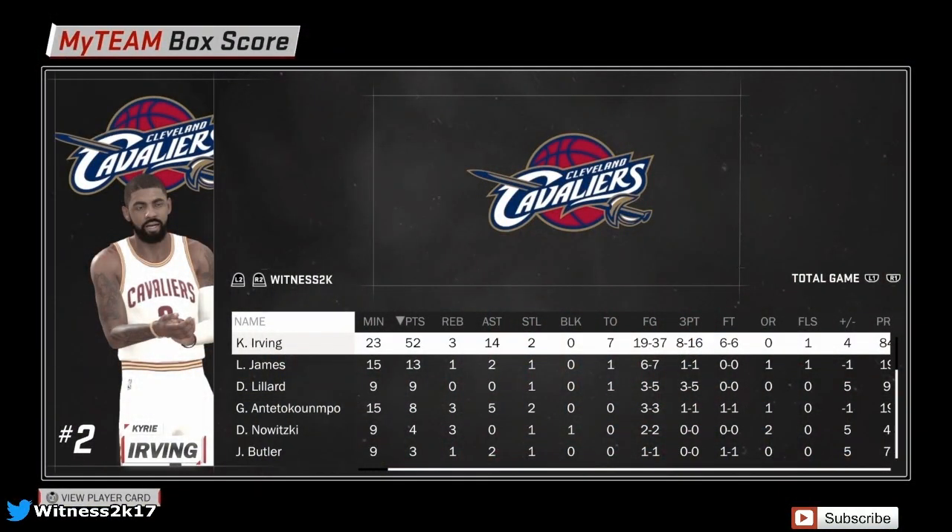So that is the game, guys. Kyrie Irving ended on 52 points, three rebounds, 14 assists, and two steals. He had seven turnovers, which is really bad, but he shot over 50% from the field, 50% from three, and 100% from the free throw line. This card is insane, really deadly. Another card that doesn't make the pink diamond worth it, but I hope you guys did enjoy the gameplay. Leave a like and subscribe — it's been Witness 2K.